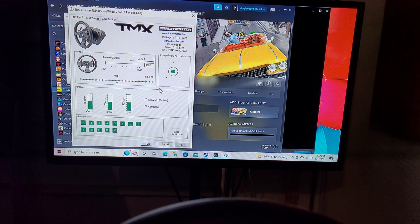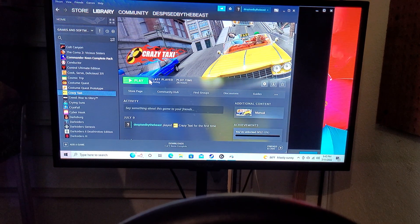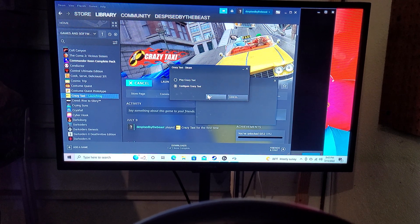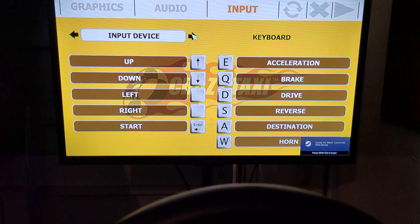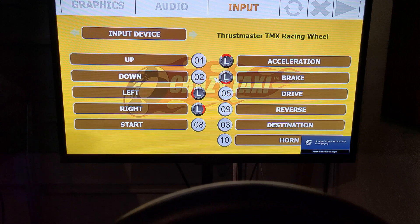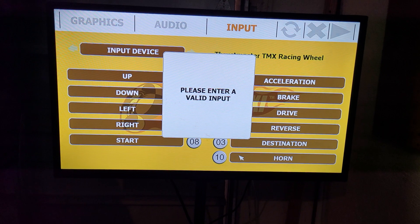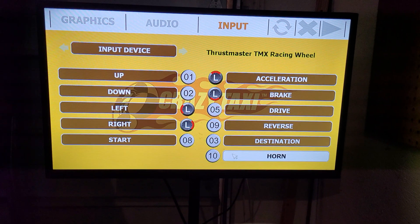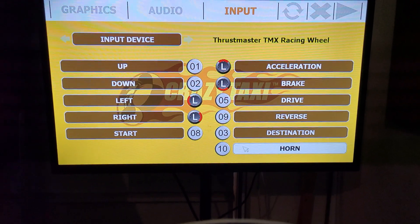Then go back to Steam, right-click, and go to Configure Crazy Taxi. Now when I go in here and change my input device to the racing wheel, go down to horn, and press Y - it no longer keeps scrolling. I'm now able to go through and set all my buttons.